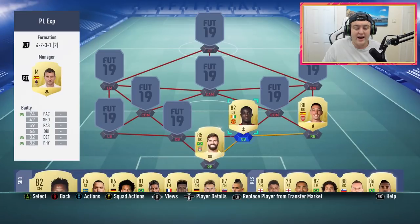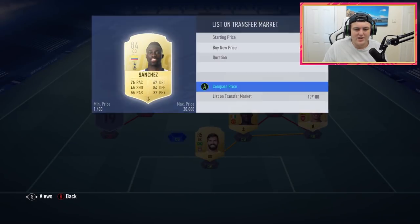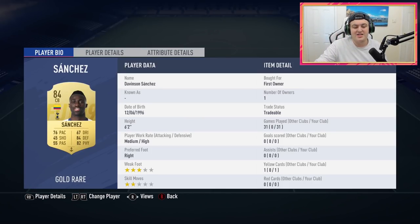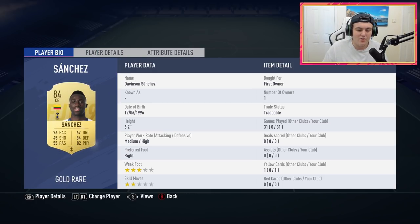The other centre-back is Davison Sanchez — I believe he's still extinct with a 20k price range. He is as good as his card stats look: incredible, fantastic card. Both Bailly and Sanchez are 6'2", have fantastic strength, very good pace, and are great at catching up with players. The same gripe applies to both — near-post headers are just impossible to defend against. There also seems to be a lot of space for headers in the back line generally, and I'm still trying to figure out how to defend against that.